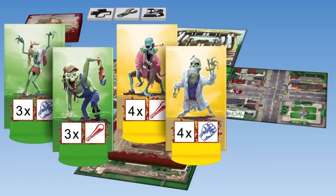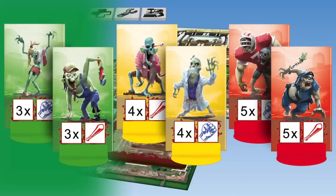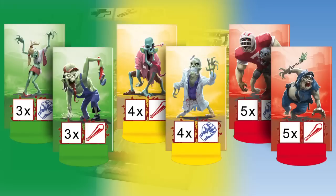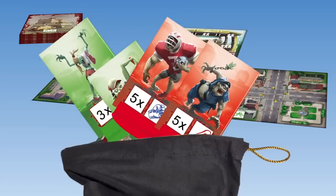There are three types of zombies, indicated by their background colors. The green zombies are the weakest, yellow ones are stronger, and red zombies are the strongest. Place all 20 zombies in the draw bag.